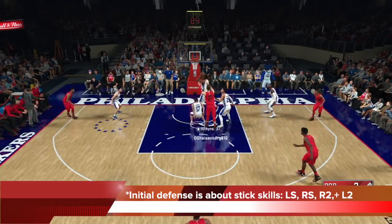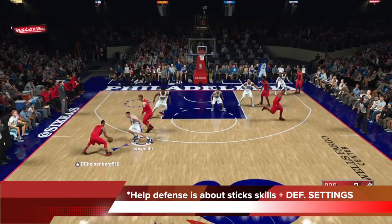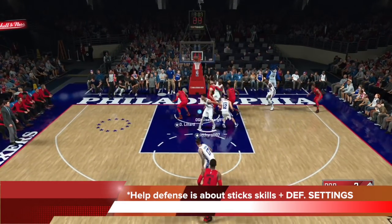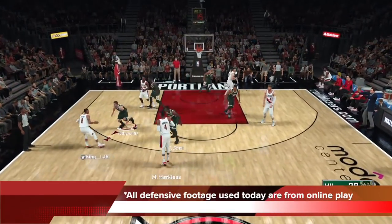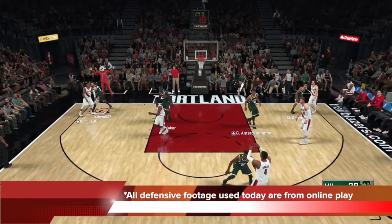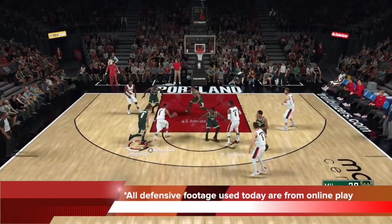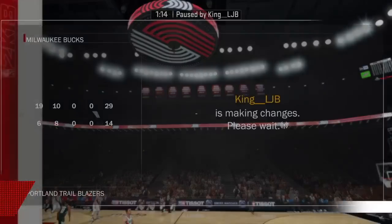Initial defense in 2K is all about stick skills — that's when you use your left stick, right stick, R2 and L2 to help yourself on defense. Once that breaks down, and it will, help defense is about stick skills plus your defensive settings. That's what you need to have success on 2K18 defense. All defensive footage used today is from online gameplay — user versus user. Get your pen and paper ready and let's get right into it.